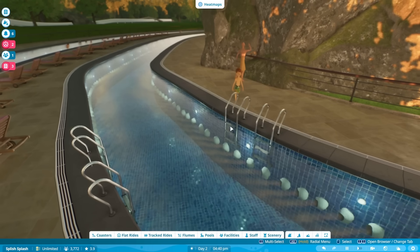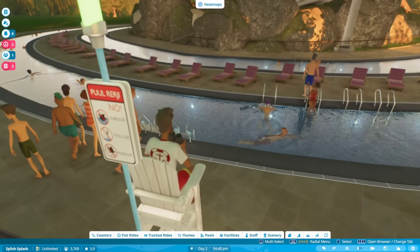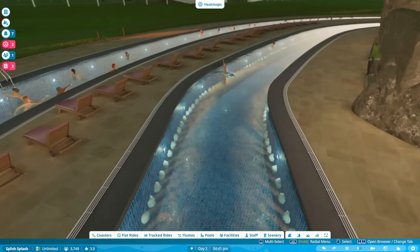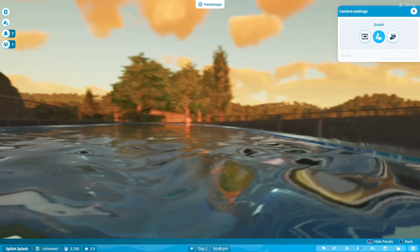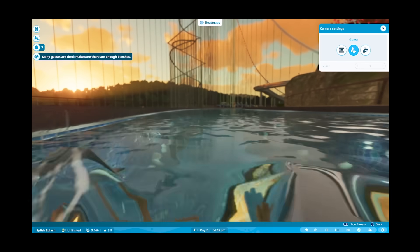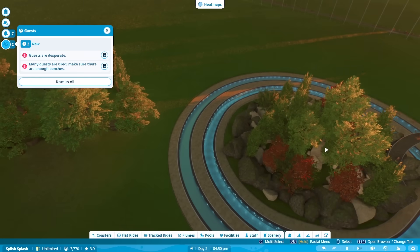All right yes our first victim — it's a small child. So they should get whipped away by the current, and I'm hoping they'll speed around so that our lifeguard can keep safe watch on them. They're in, they're off. Annoyingly they're not moving as fast as I thought they would — I mean it's definitely not a lazy slide but I sort of hoped with so many jets they might go flying. Yeah in first person it's definitely lazy. Oh my goodness that bird just flew in here — that's disgusting. Many guests are tired, make sure there are enough benches.